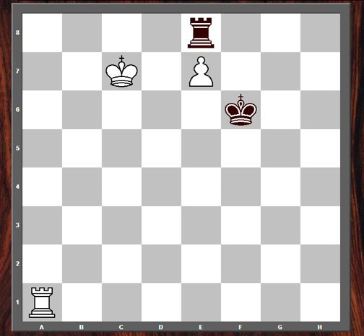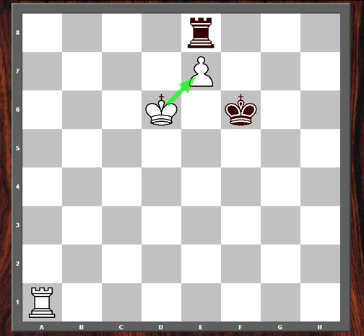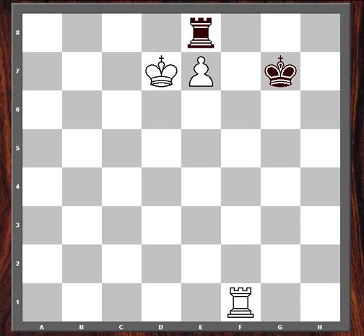Rook takes a1 is no good. Rook e8 is the best try. Now if the white king comes to d7, black is just going to play rook takes check. So white king can't come to d7. The king can come to d6, however. This protects the pawn, because if rook takes, then rook to f1 check, and the black king can't hold on to the rook. So black has to play something else — let's say king f7. In this case, white still plays rook f1 check, pulling the king off of the f-file. After king g7, king d7, and white wins easily.